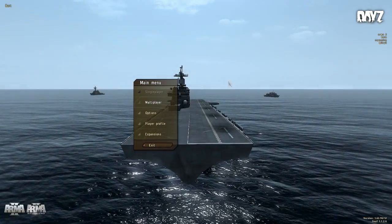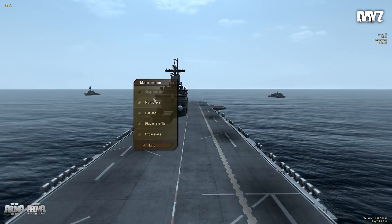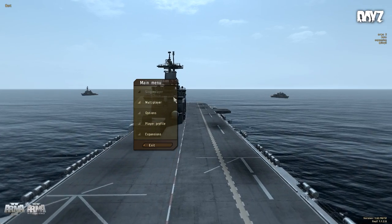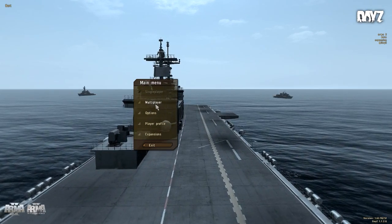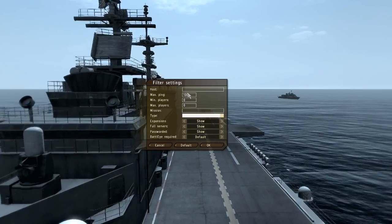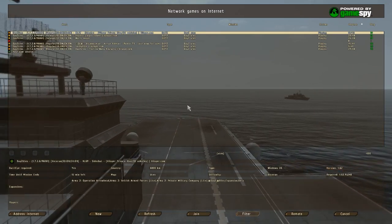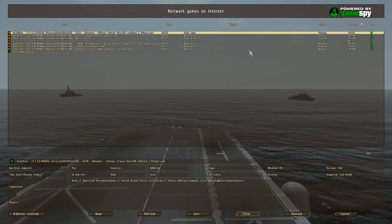Hi guys, so this is a little tutorial to show you how to play on the Utes map on DayZ. You don't have to install the map like you have to do with Lingor Islands. You just go to multiplayer, then go to filter and type in on the mission area 'UTs', and then you get all your UTs servers.